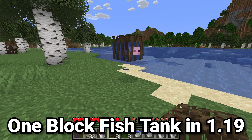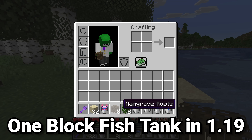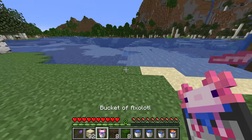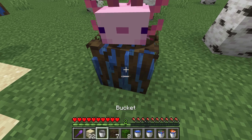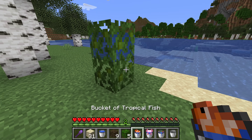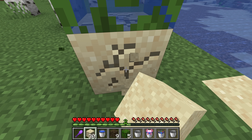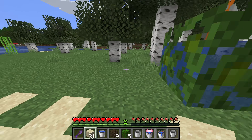One of my favorite new tricks in 1.19 is to make a one block aquarium with the mangrove root or the jungle leaf block. It's not quite as simple as placing one down and putting the bucket of mob in there, as the mob will just appear above. So place the water bucket in the top and the tropical fish in the bottom, then break and replace that very quickly and break the bottom block. You now have a working aquarium in Minecraft.